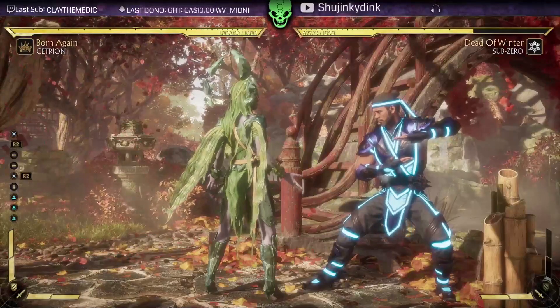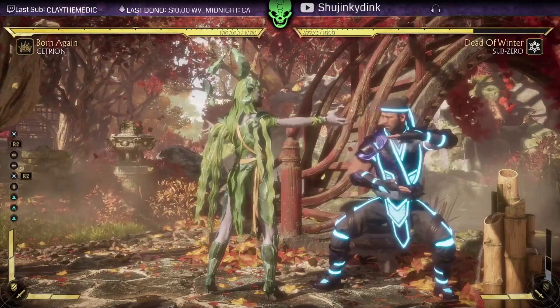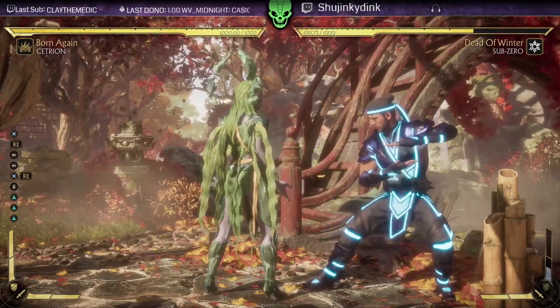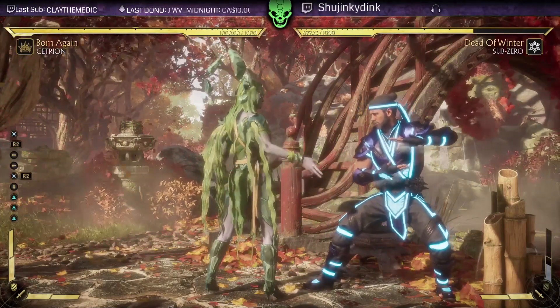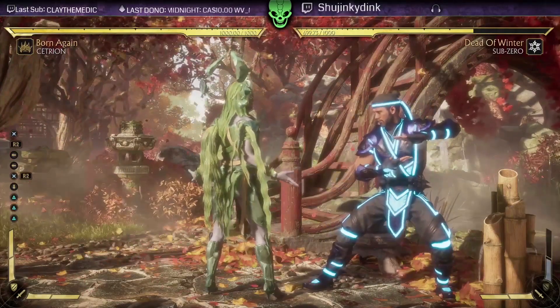I just did down two — I got four more damage, not a whole lot of damage. But instead of getting my restand, I get them on Oki, where I basically do whatever I want because they have no defensive meter. Why the fuck would I use Tornado?